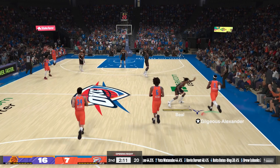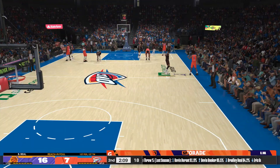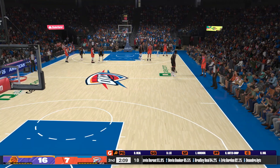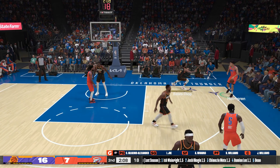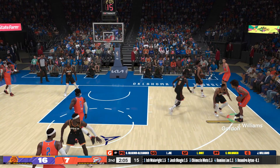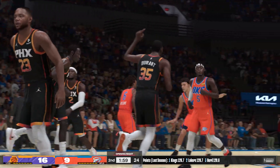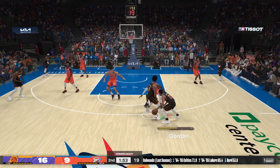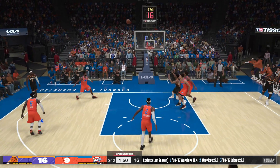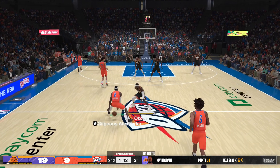Williams grabs the board. Gilgis Alexander against Beal, and Bradley Beal is going to pick up the foul — his first foul of the game. Holmgren checked in for Oklahoma City, Lou Dort comes in for Wiggins, Kevin Durant checked in for Phoenix, Okogi comes in for Beal. Holmgren finds Williams inside. Here's Dort — takes it in for the layup off a very nice feed. Dort knows how to operate inside, making his way to a high-percentage shot. Back-to-back threes for KD, making their defense work on the perimeter.